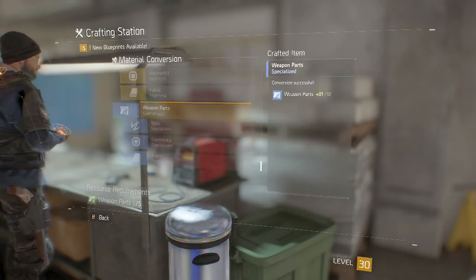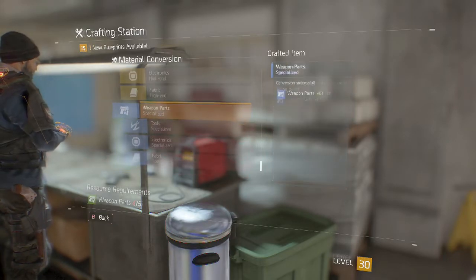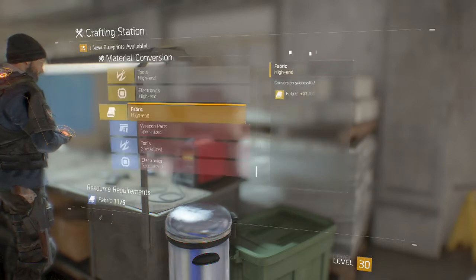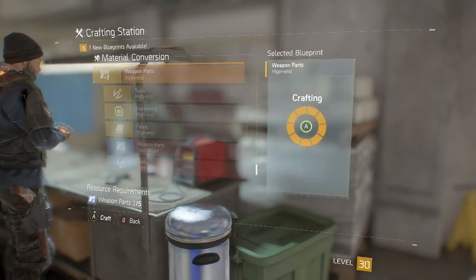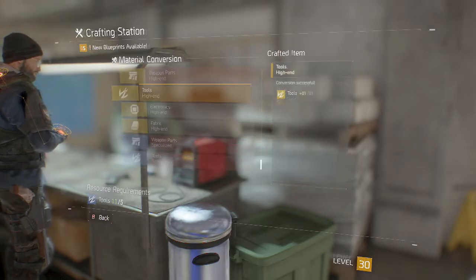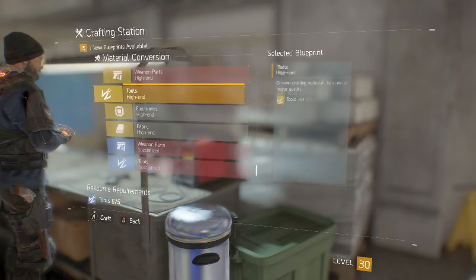Basically, why you want to do crafting is because in this game, some of the best loot you can get is actually stuff that you can build — which is really awesome. You can build really high-end gear and get really awesome bits and pieces that you can't get just from looting around the map. So it's definitely worth looking into crafting, as it's a fairly good method for building weapons.